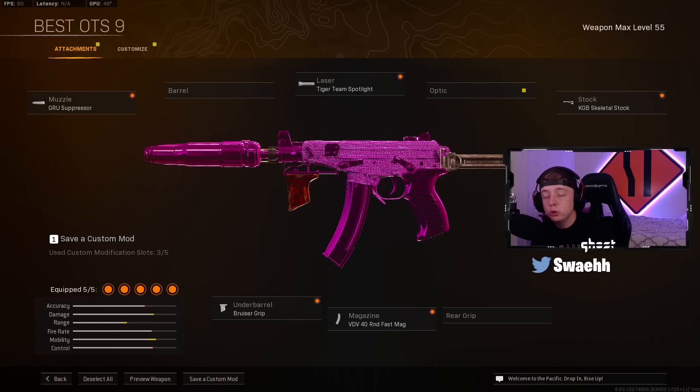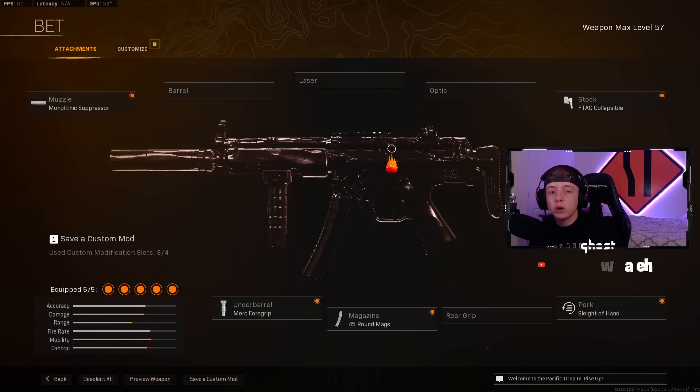Now for the first Modern Warfare loadout, I would recommend you guys use if you don't have the Vanguard SMGs — it's going to be the MP5. This is the OG SMG from Warzone, and it does still hang in the current meta, but I would not place it in the top five personally. So if you guys do want to rock this, you can use the Monolithic Suppressor on your Muzzle with the F-TAC Collapsible Stock, Merc 4 Grip, 45 Round Mag, and Sleight of Hand.